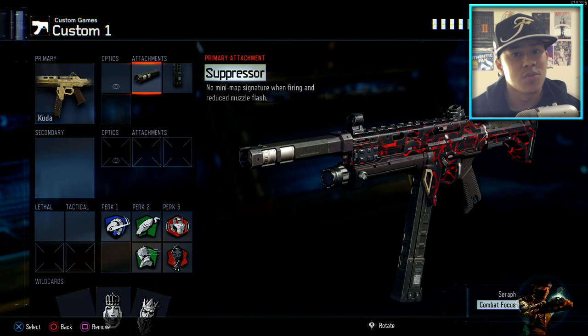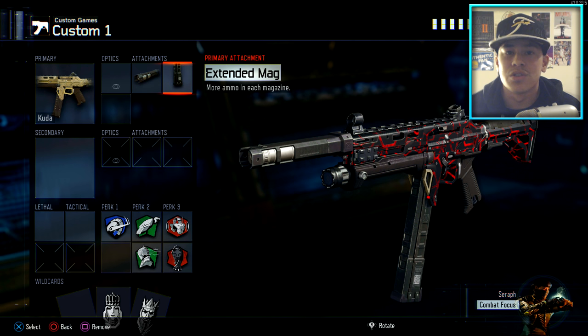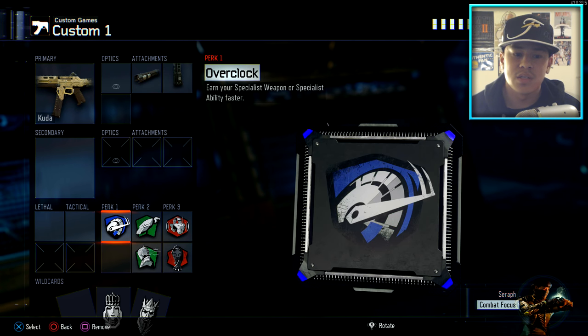Everything I'm showing is personal preference, so feel free to adjust to what works for you. I have extended mags — 30 bullets in the mag is not enough, but extended mags gives you a lot more ammo capacity and helps win gunfights because in Black Ops 3 you get a lot of hit markers. Extended mags lets you keep firing until the enemy finally dies, so it's huge on the Kuda. Now for perks — Overclock is important.